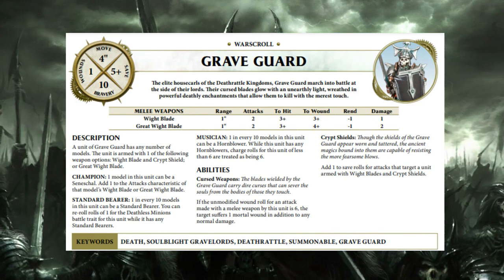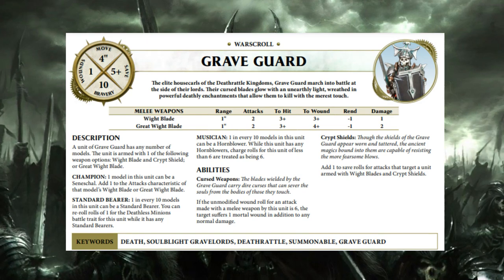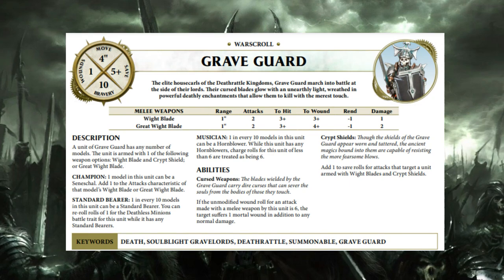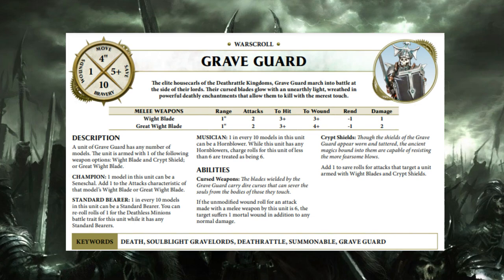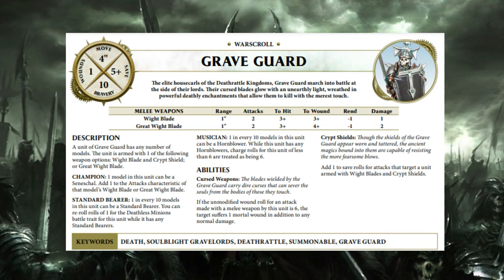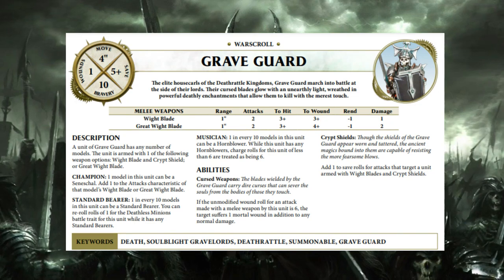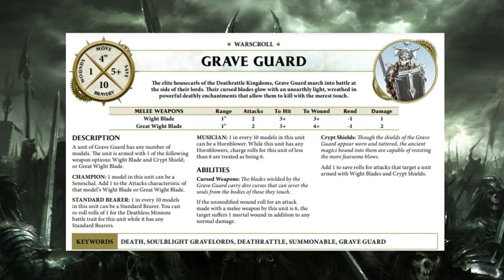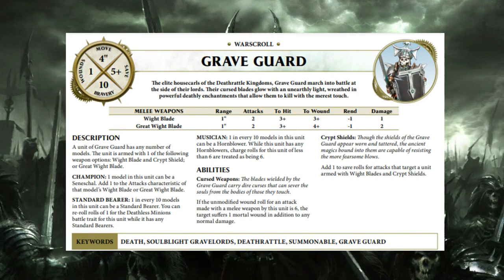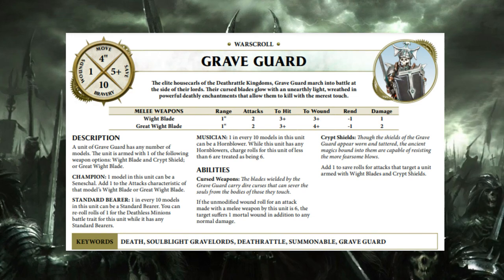Crypt Shields: add one to save rolls for attacks targeting a unit with wight blades and crypt shields. This is better than before — previously it was only plus one to save if the enemy had no rend, which meant you often had a six up save or no save at all. Now it's a flat four up save. All my Grave Guard are built with shields because I wanted survivability when building them years ago.